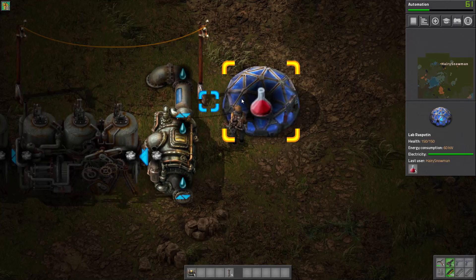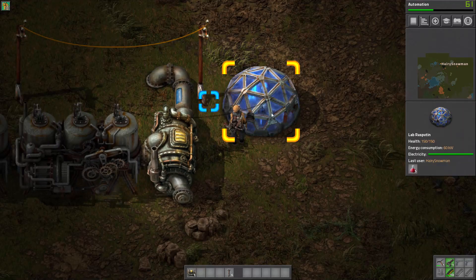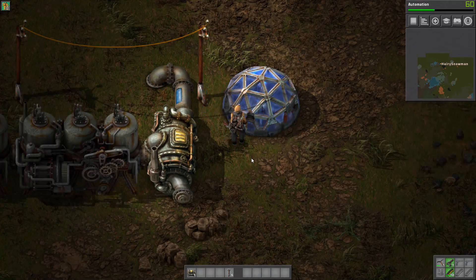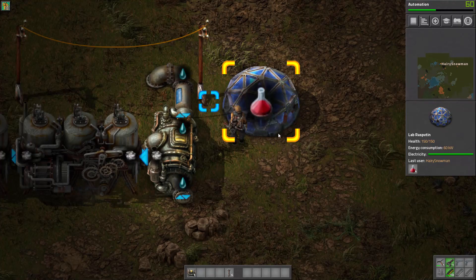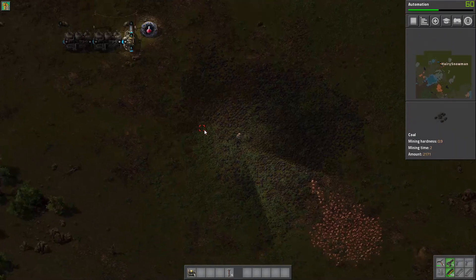Look at that — beautiful new lab. Even more beautiful if I hit alt and remove the tooltip. Look at that beauty. Alright, that's enough ogling the science lab.